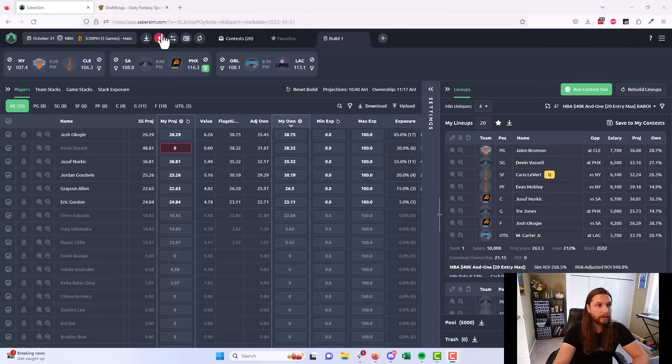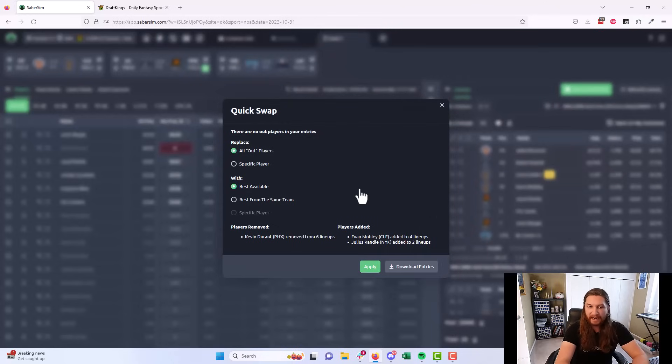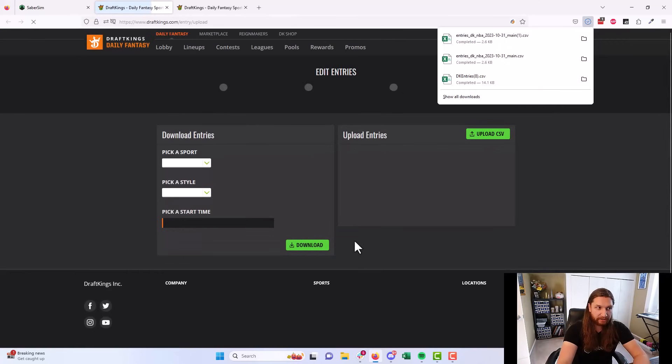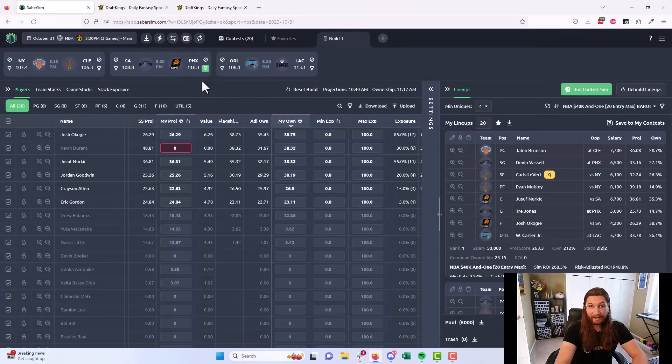The very first thing you want to do is always check the quick swap icon in the upper left. If it turns red, it means you have a player who is not going to play and will get a zero if you don't remove them. Click it and swap out the marked-out player with the best available player. This is better than the quick swap tools on DraftKings or FanDuel, because instead of directly swapping to the same player in every lineup, we swap to the best player available based on position and salary remaining — in this case, Evan Mobley in two lineups and Julius Randle in two.